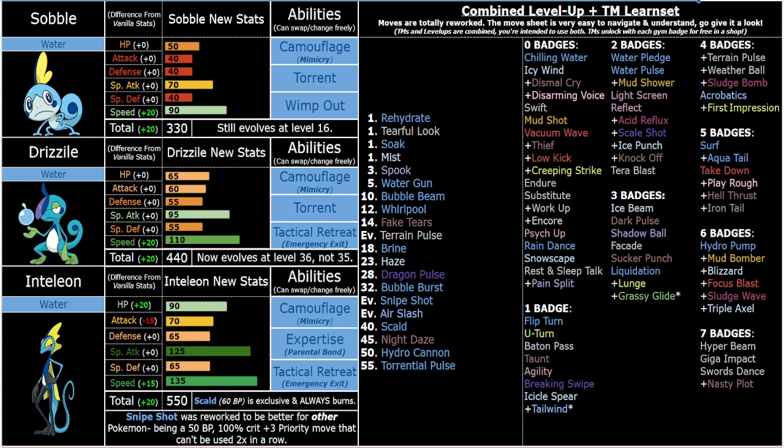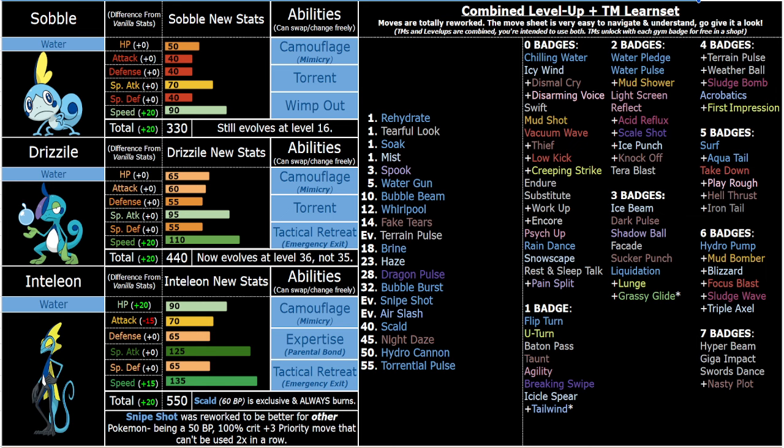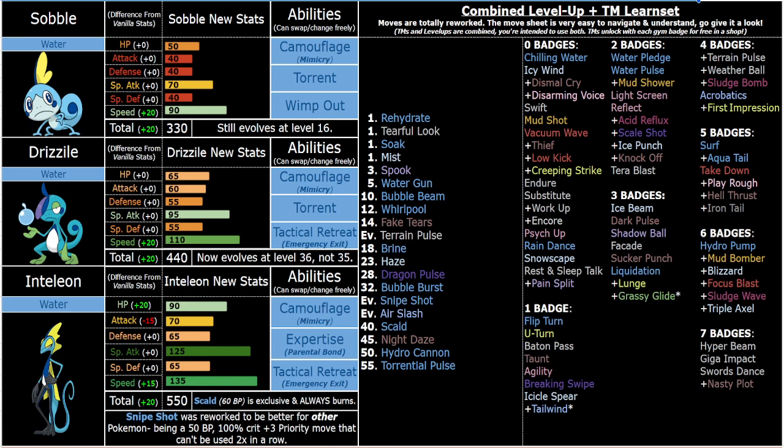135 Speed is good. However, you do have to keep in mind you're still not guaranteed a plus-speed nature. If you get a neutral speed nature — which you're most likely going to have — you're hitting 358, outspeeding base 113 and below. Even if you get the plus speed, you're only hitting 129. But at that point you're outspeeding the vast majority of the entire hack. There's still a good amount of things that will outspeed you, so it's worth running speed items or whatever else you want to do.